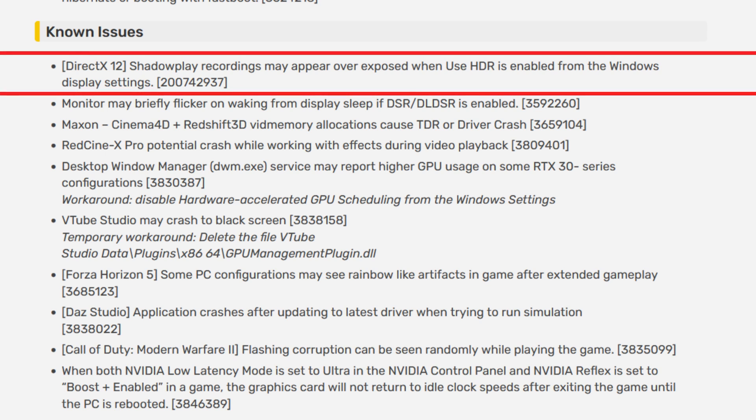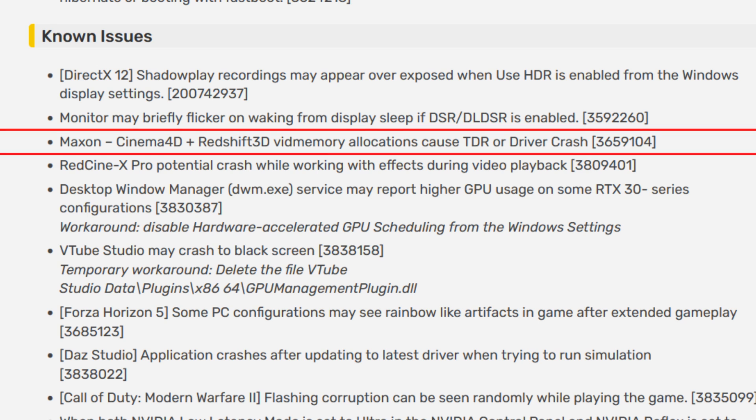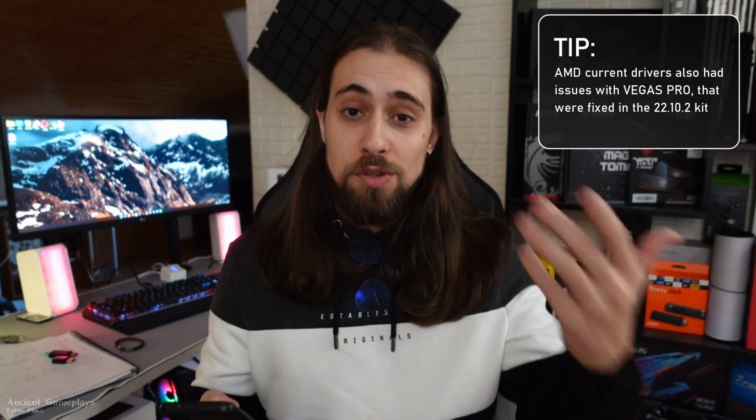Is AMD actually the only one with known issues? Nope. As for the known issues: ShadowPlay recordings may appear overexposed when HDR is enabled from Windows Display settings. The monitor may briefly flicker on waking from sleep if DSR/DLDSR is enabled. Maxon Cinema 4D plus Redshift 3D — video memory allocations can cause TDR or driver crashes. This really shouldn't happen since Cinema 4D is a work tool, but it is listed as a known issue and is expected to be fixed soon.